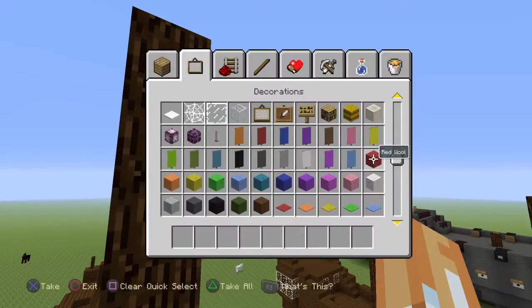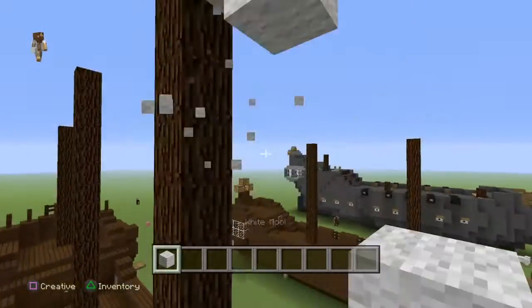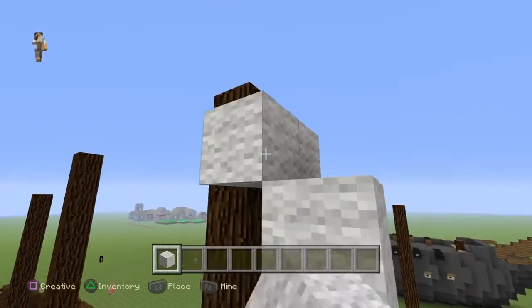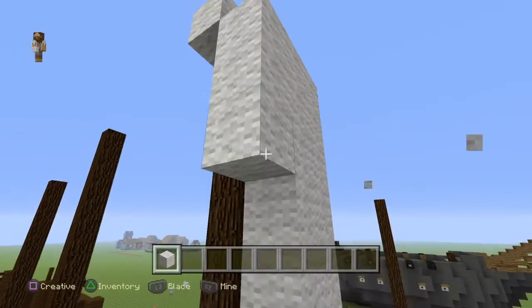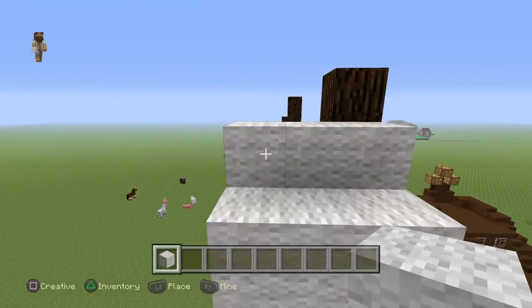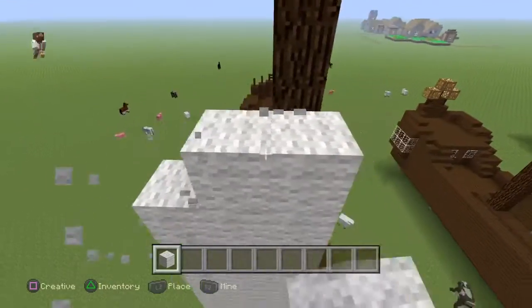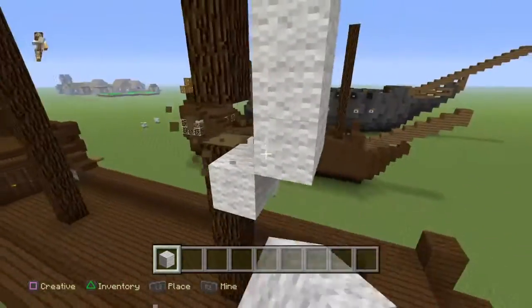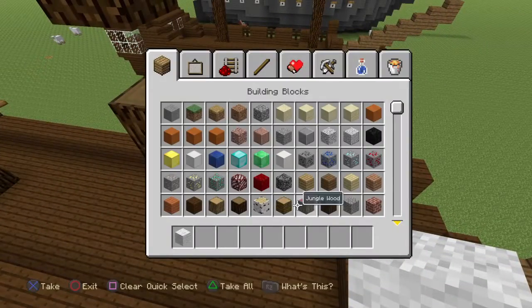Quick before I end this video — I do my sails like this. I usually don't do sails, I don't know why. You just keep going like this until you get to about five in width on each side — about five on each side, a total of ten. It's not as good as some other sails but it will do.